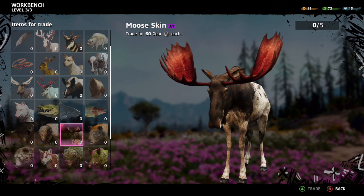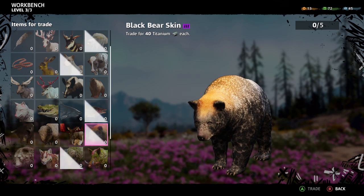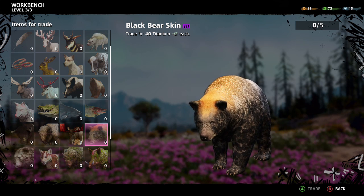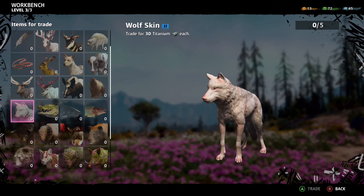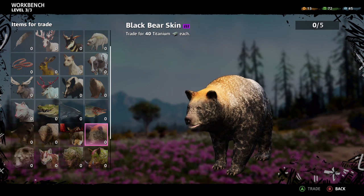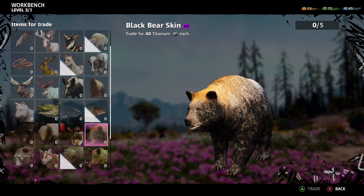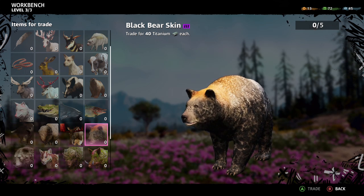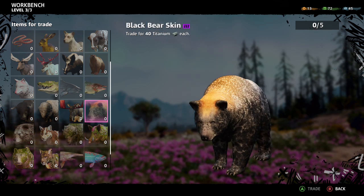Next up is black bears. Just throw bait for them and you get 40 titanium for each skin — you don't even get that out of a safe, so that's a really good amount. You can carry five skins, so that's a lot of titanium. You can also hunt wolves for 30 titanium a piece, but I prefer to go after bears. Either way you're throwing bait, so whatever shows up is what you'll kill. The black bear — not the grizzly, though grizzly is still worth 40 — is what you'll be finding in the Prosperity area.